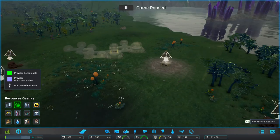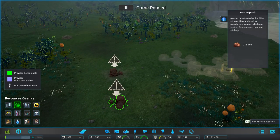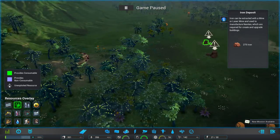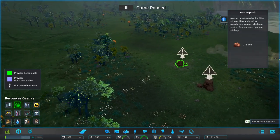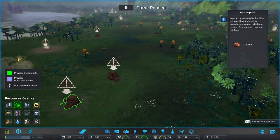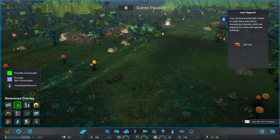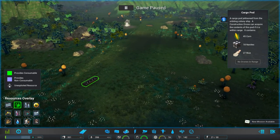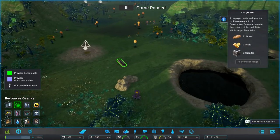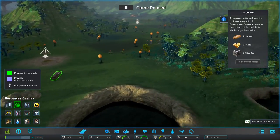Looking at the resource overlay: we have some energy right next to us, which is fantastic. We have some iron deposits — only 275 iron in each one, not a whole lot. I'll probably only build one processing plant for both mines and won't upgrade past tier one or two. We have more iron at 350 over here, a little bit of nanites, rice, and corn. There's also some geothermal vents, bread, gold, and nanites.